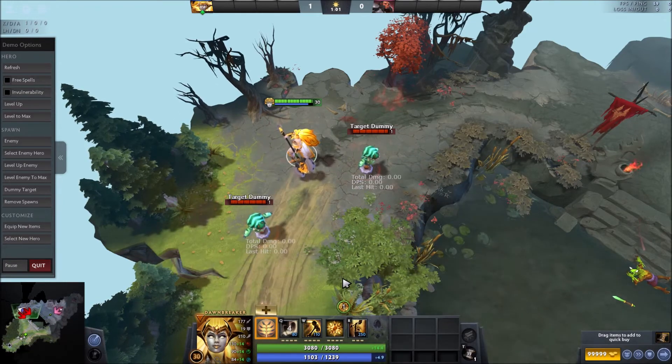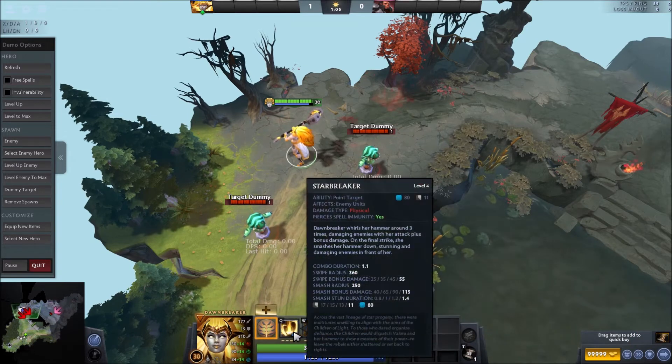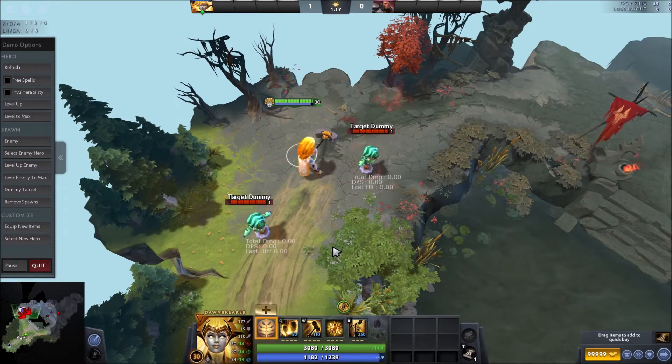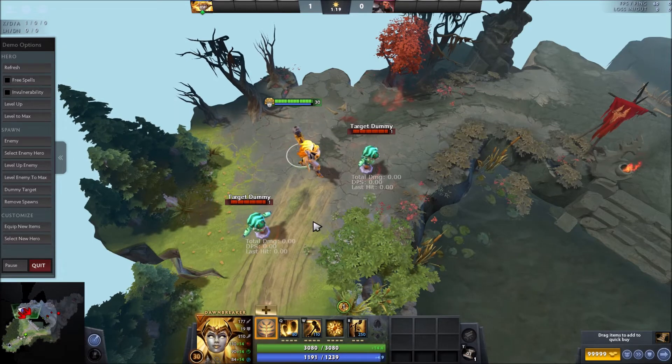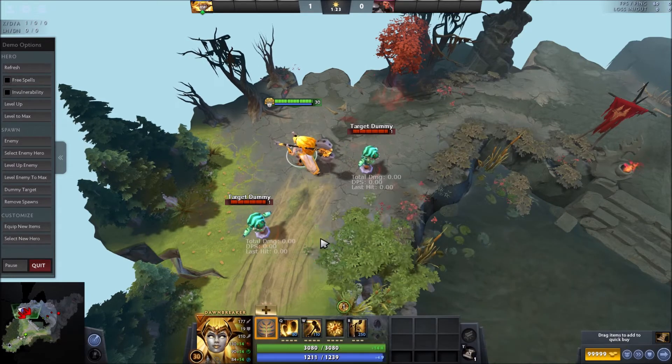Granted, I am level 30. If you start with the one stack, on that final Starbreaker swing you're going to have 115 bonus damage that's going to be used to crit. So if you want to do quite a bit more damage, that's almost like 10% more damage — a little less, which is quite a lot. Start with one stack before you get into Starbreaker.